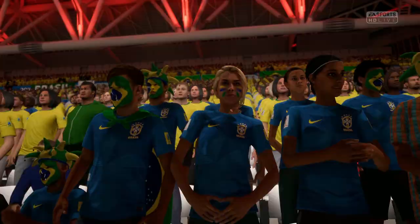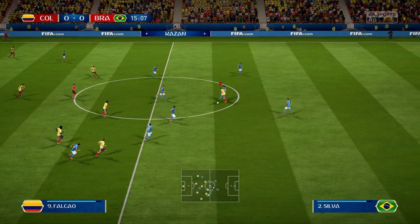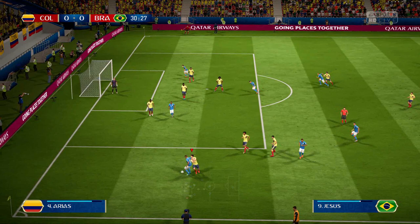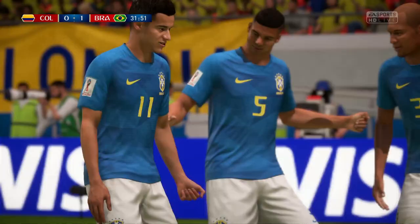Neymar to whip this in — good cross, headed out though. Colombia need to be strong defensively and we need to hit Brazil on the counter whenever possible. Falcao — oh, that was unlucky. Alisson picks that one up. Oh, what a save again — knocking the ball around so well, it's just hard to deal with something like this. And Brazil have scored — it was Coutinho. Phil Coutinho scores to make it 1-0. We just couldn't stop him.